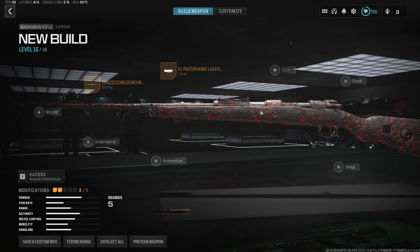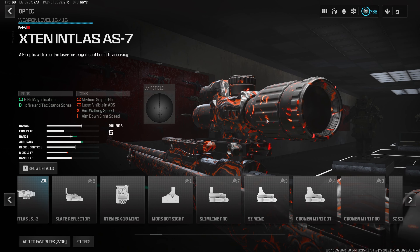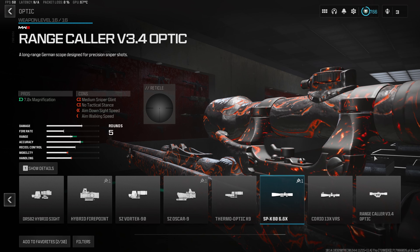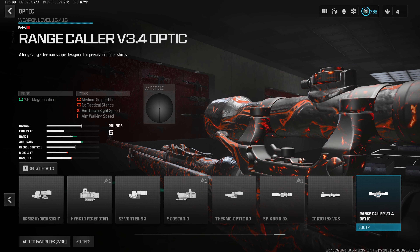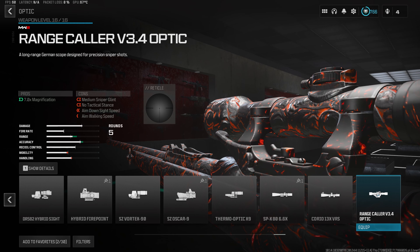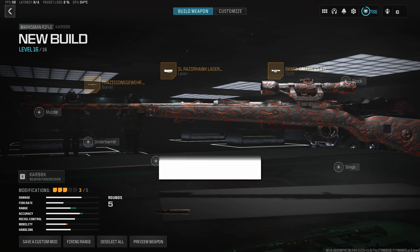Since this is technically a marksman rifle, it doesn't actually come with an optic, so we do need to throw one on. The one we are going to be running is the Rangecaller 3.4. This thing is super similar to the original Kar 98k scope from Warzone 1, and in my opinion it is by far the best scope for this build.